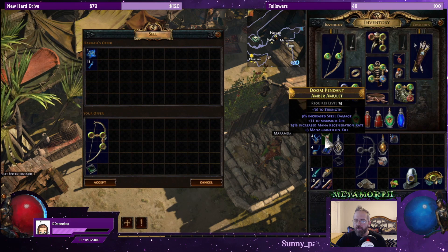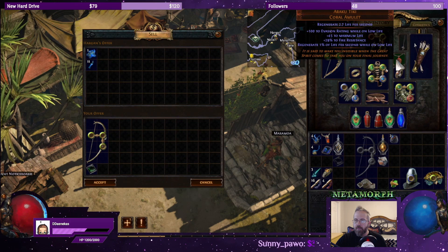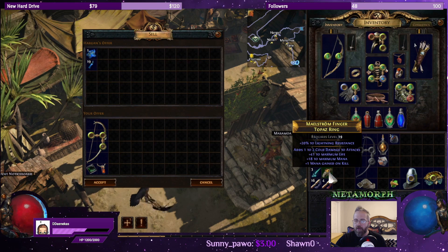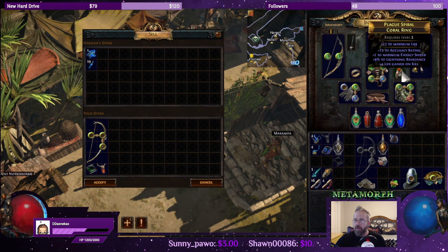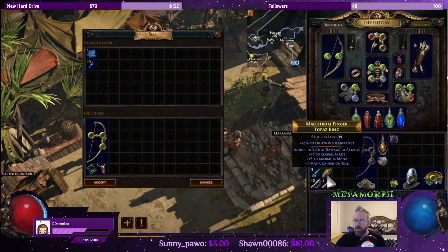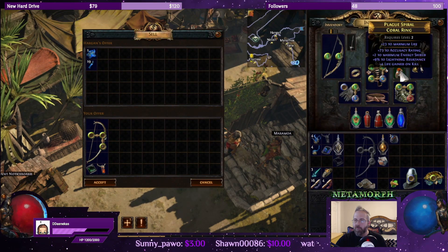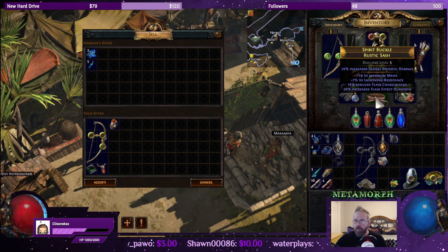31 to life, 30 to strength. Cast speed with fire, critical strike with fire, and burning damage — wow. 41 to life, lightning res, 1 to 2 cold damage to attacks — it's better than this ring. 41 to life, wow — because this one has no resistances on it. I'll get rid of that and I'll get rid of the belt.